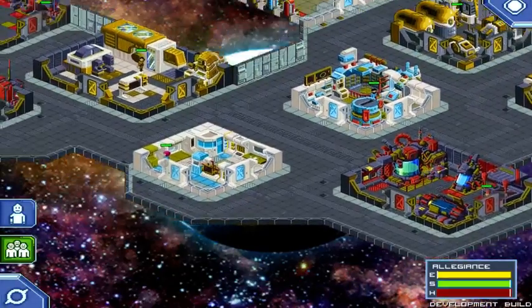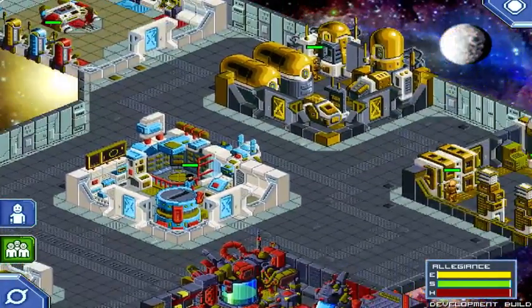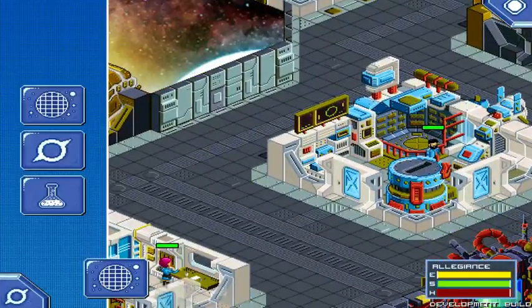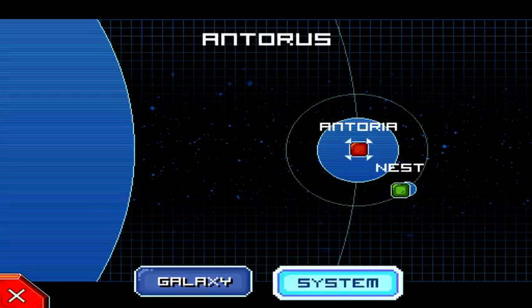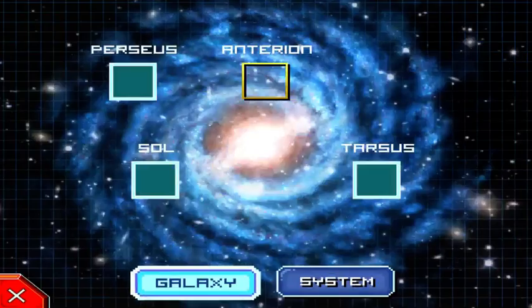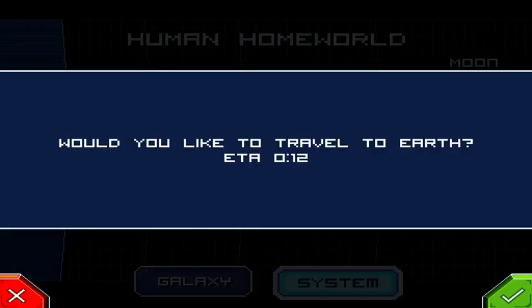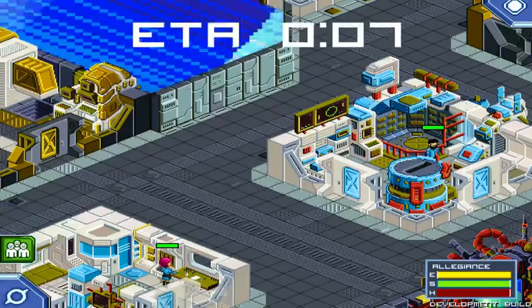Seeing as how it was one of the larger parts of the game that they were working on, I feel I'm not doing them credit if I don't show you guys that. So we are going to look for an away mission, and I think I can actually travel down to Earth — not sure, we're going to see.